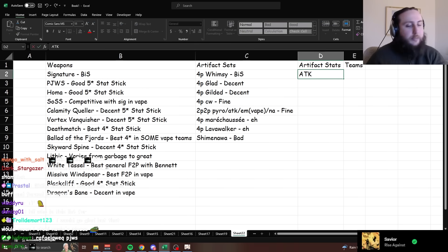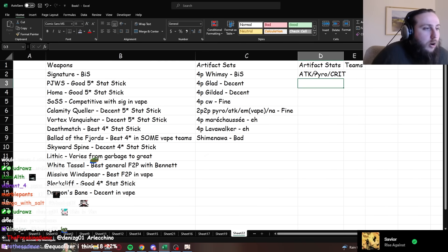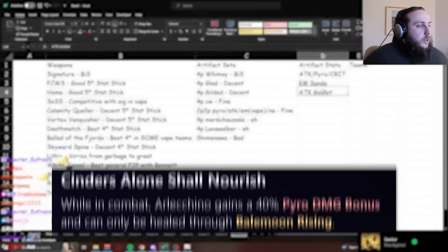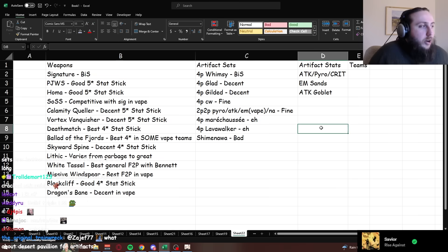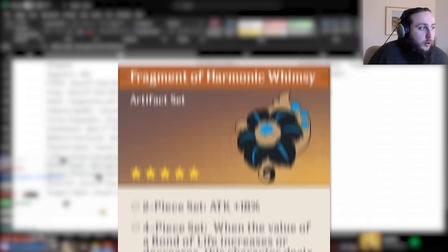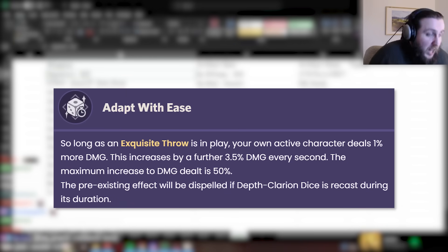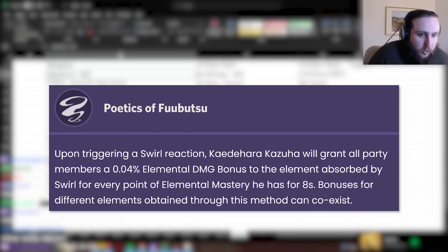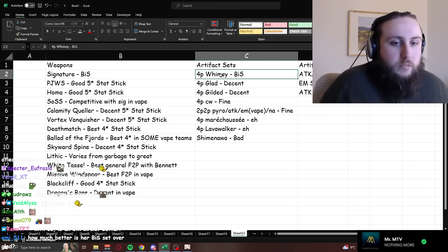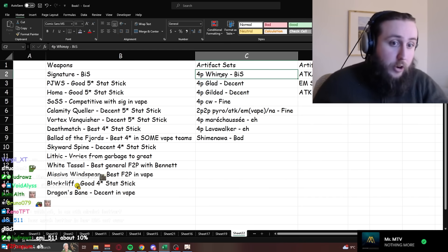For artifact stats: the baseline is attack/pyro/crit. However, two main changes can happen depending on your weapon and team — an EM sands or an attack goblet. She gets 40% pyro damage from her kit, plus a lot of damage percent from team options. With White Tassel that's 48% normal attack, her signature set is 54% damage, her signature weapon is 36%, C6 Bennett is 15%, Yelan averages in the 30s, Kazuha is another 30–40%. When you have so many sources of damage percent, damage percent becomes comparatively worse, so there are situations where an attack goblet is better.